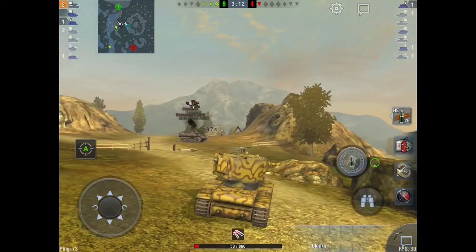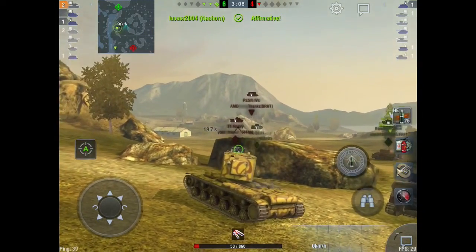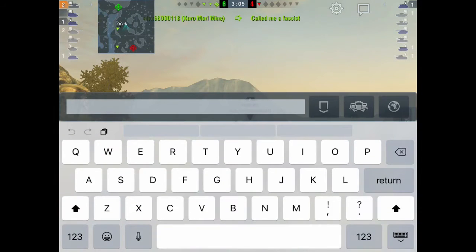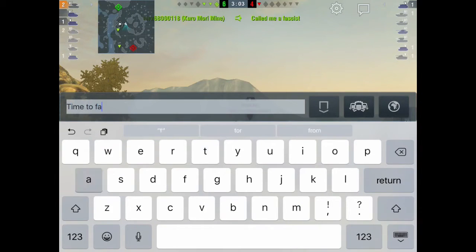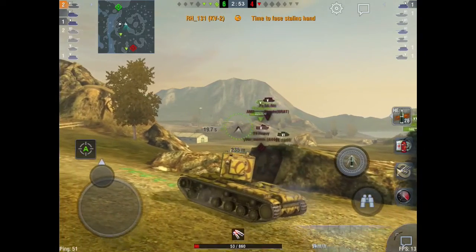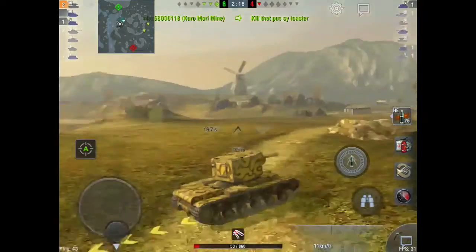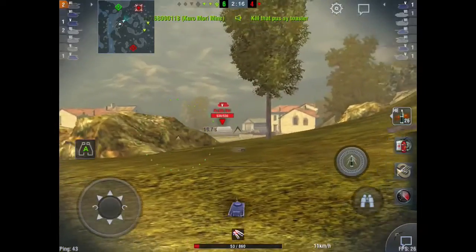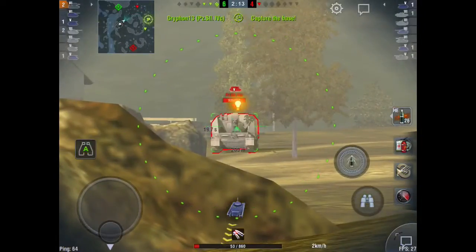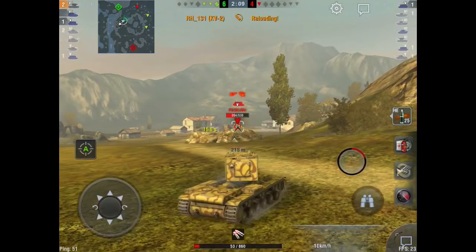Now the only tank left on the enemy team is another toaster. I'm 90% sure he's in their spawn, or at least he was whenever he was shooting that Kuro. So we're just going to have to wait for somebody else to go spot him, because I've got 53 hit points and Russian view range, and no amount of Stalin's grace can help fix your view range in this tank. We're going to skip a little bit ahead to the point where we do actually spot him.